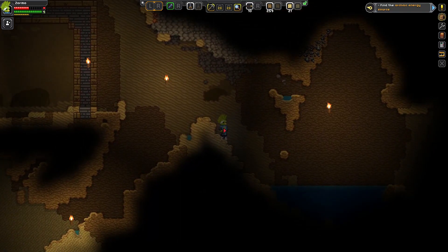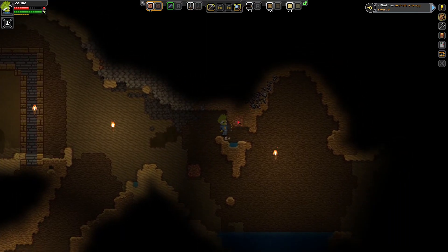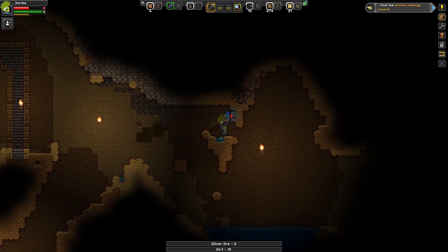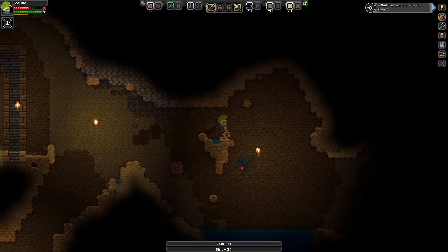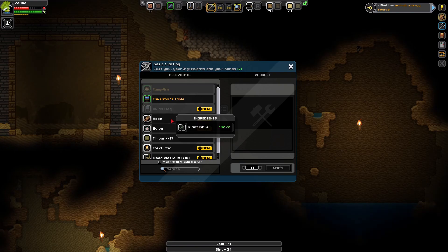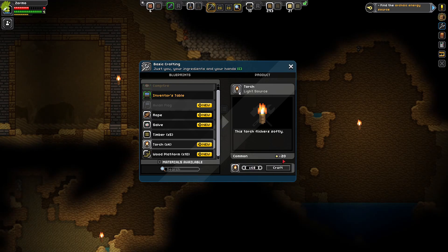Ooh, there's a bunch of coal up there. If we get some dirt and build a little platform, hopefully we can get some of this coal and make ourselves some torches. I don't know if we need a crafting bench for these or whether we can just make them - if we could just make them, that would be beautiful. Coal and wooden logs. Let's just make a crap ton of torches, to be honest. We're gonna need them.